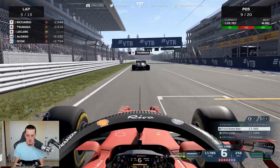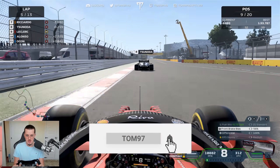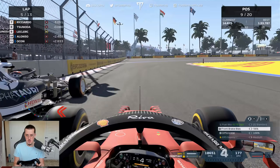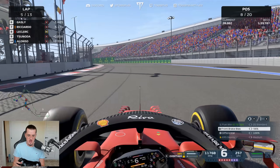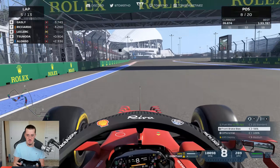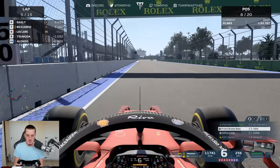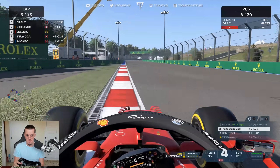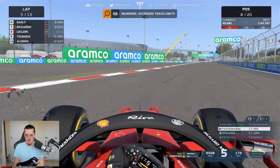Personal best on that lap — 33.7. Tsunoda pulling away a bit on the straight but we close back in and go for it on the brakes. Another one down — P8! If we close up to the pack ahead and execute the alternate strategy, we could actually be on for a podium, because it's only the Mercedes and Red Bull breaking away — the rest are stuck in a train. But we get a first track limits warning — got to be careful.